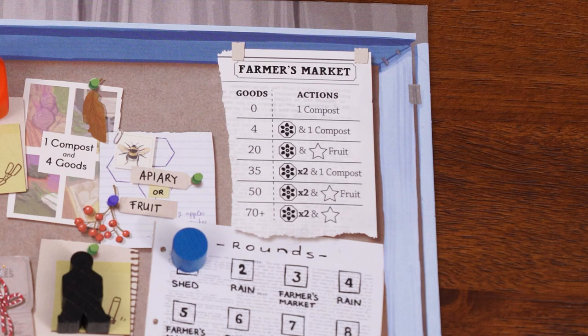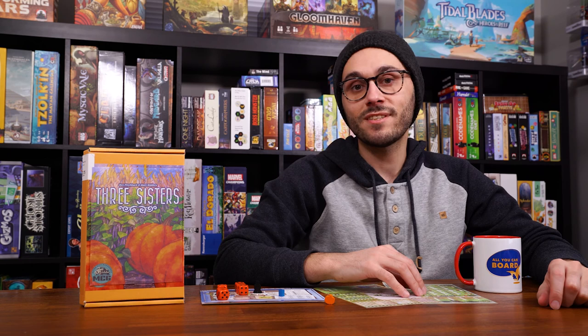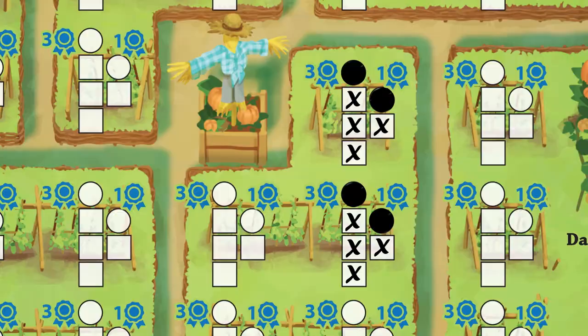The farmers market on the rondelle board gives different rewards based on how many goods you have. The first spot — zero goods — earns you a single compost. Higher rows earn one or two perennial actions plus compost or fruit actions. The final spot earns you a bonus action placeable anywhere on your scoring sheet except the six garden zones. That's pretty much all there is to Three Sisters — after the eighth round, you move to scoring.